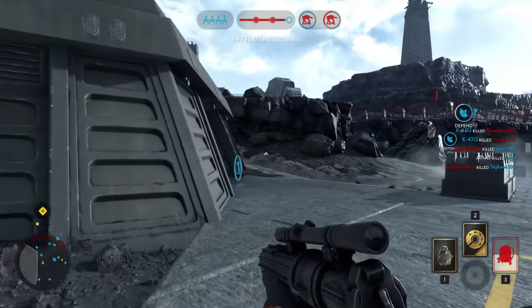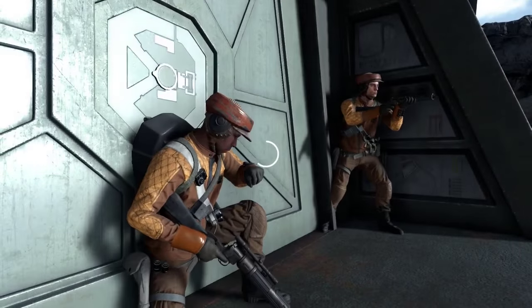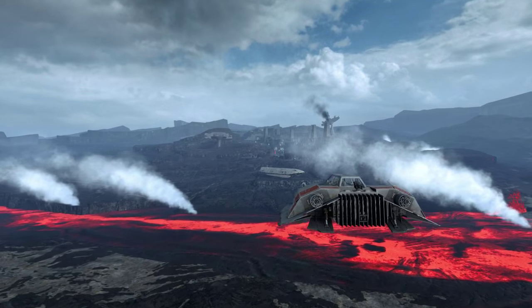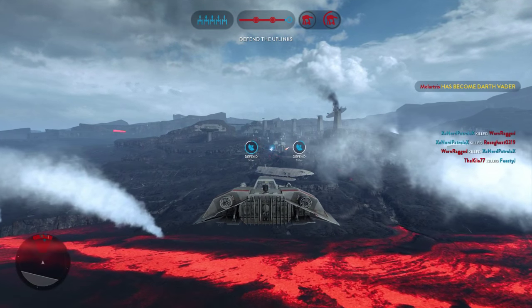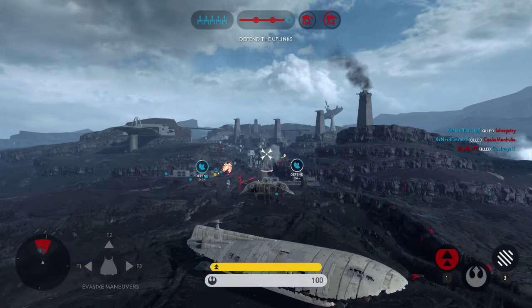Can we get the speeder this time? I got a speeder! Air speeder incoming — let's see how this thing goes. Our spies are telling us Vader is nearby — be alert.